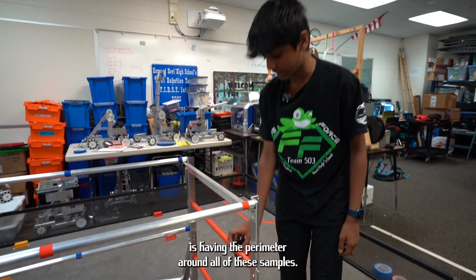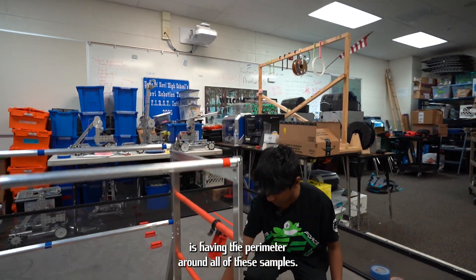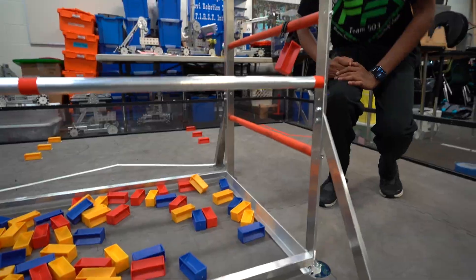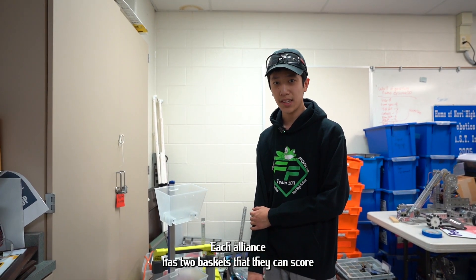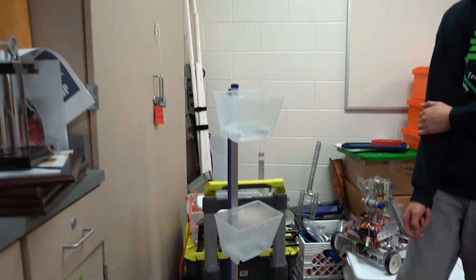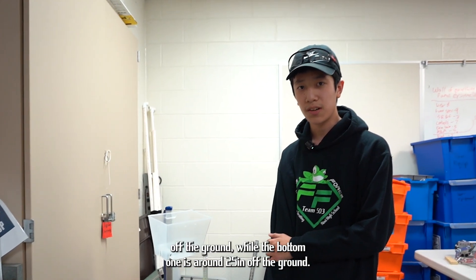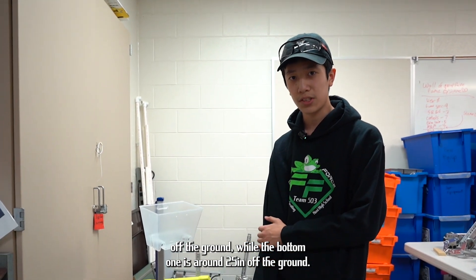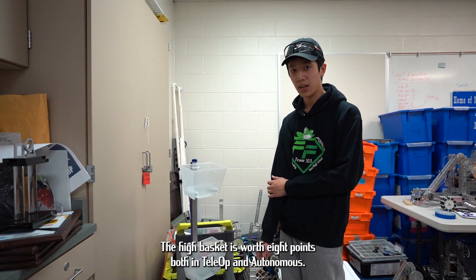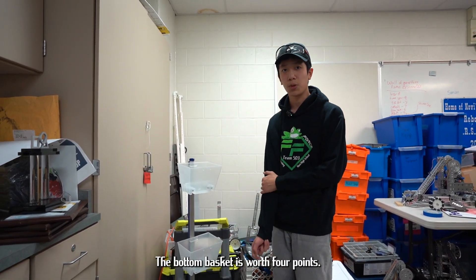Another challenge this season is the perimeter around all of the samples, so to reach them you're going to have to overcome the height. Each alliance has two baskets they can score into: the high basket and the low basket. The high basket is around 43 inches off the ground and the low basket is around 25 inches. The high basket is worth 8 points both in teleop and autonomous, while the low basket is worth 4 points.